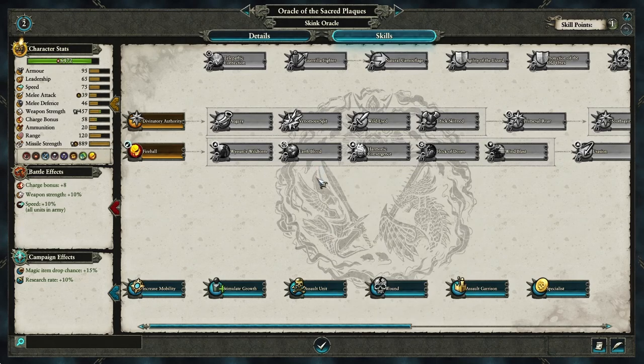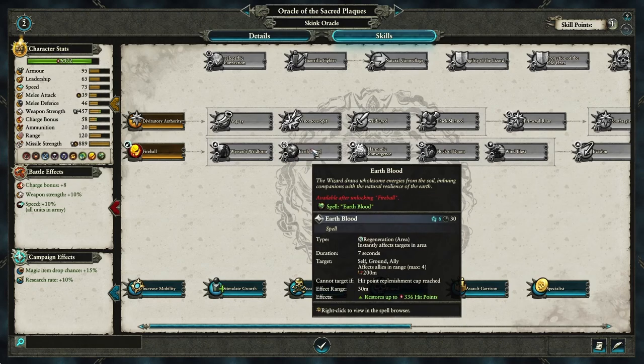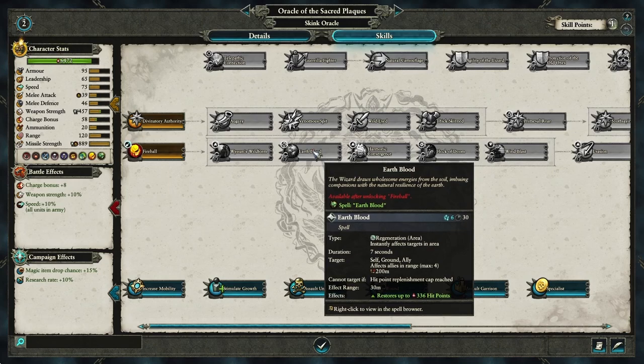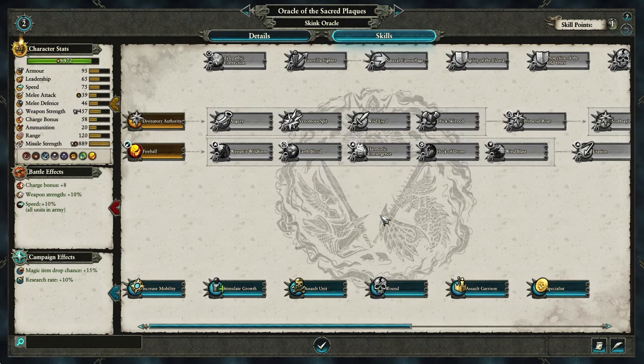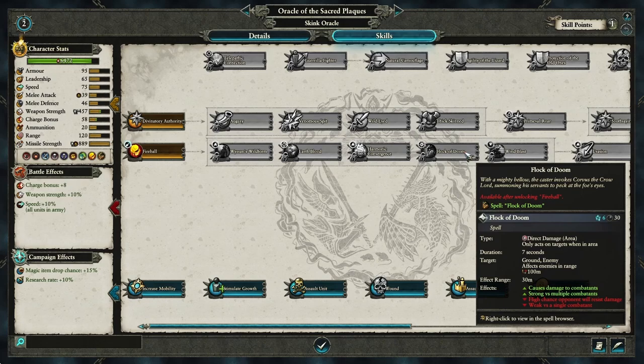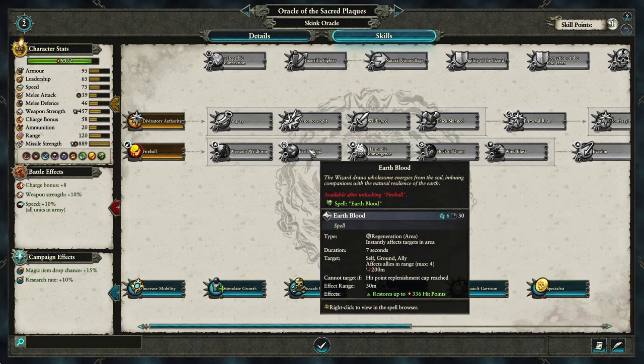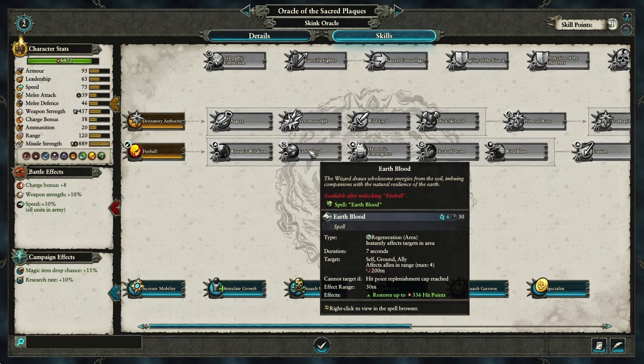Going for Earth Blood first, while useful for heroes and single entities, isn't the priority early on when you don't have many of them. If your Skink Oracle is going into an all-dinosaur army or an all-hero army, then go first three into Earth Blood to heal those single entity units. Earth Blood isn't as good for mass infantry units. For infantry or skirmisher-based armies, go Flock of Doom for your next three points, then put one into Earth Blood so you have the option to heal your Skink Oracle, Oxyotl, or your other heroes.